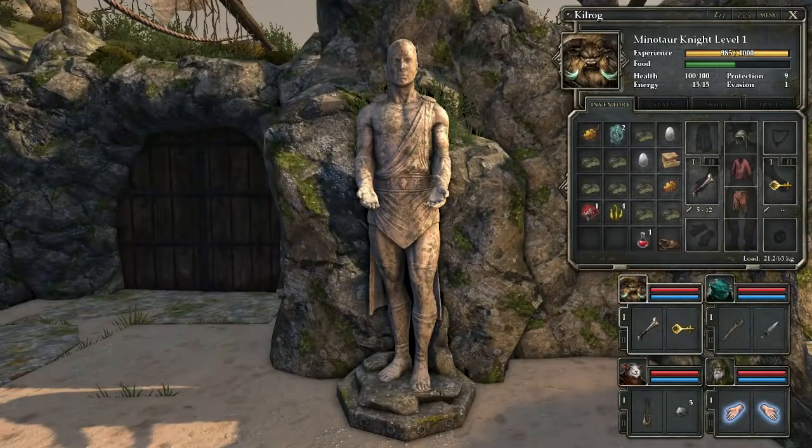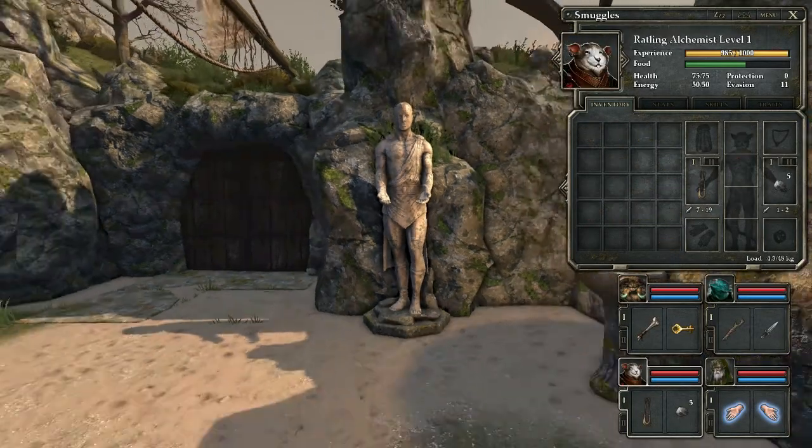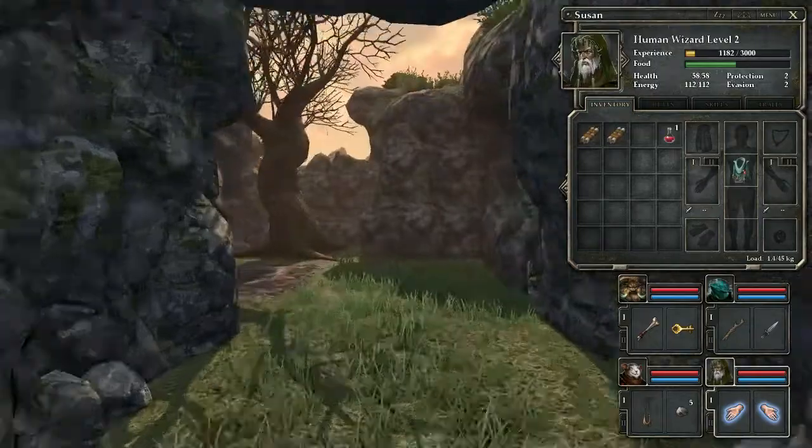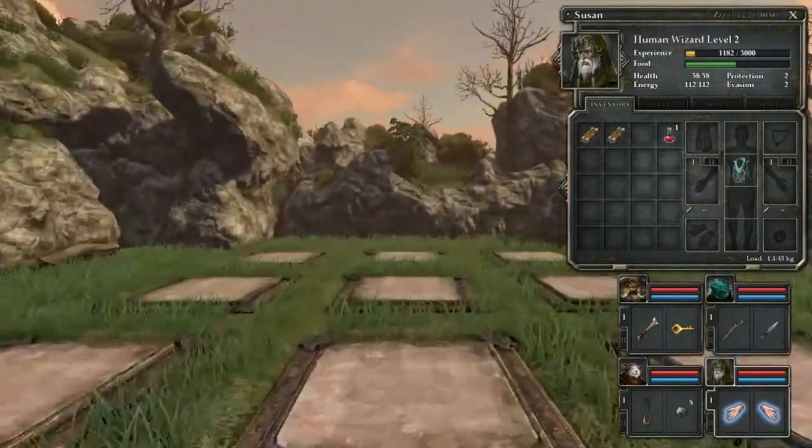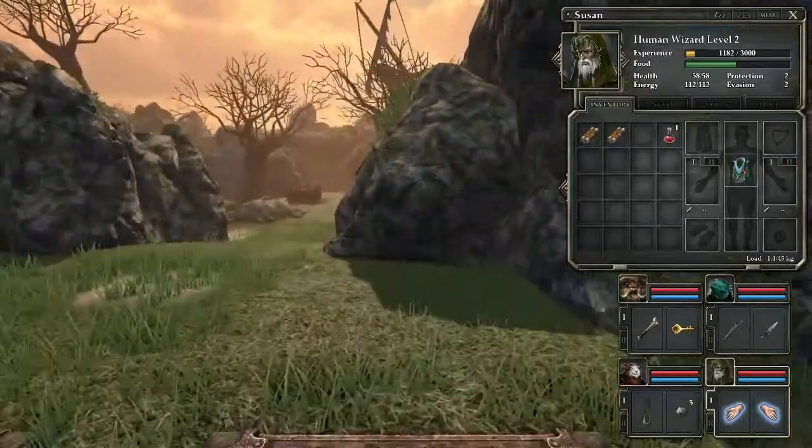Turns out, no, that's actually false. So there's at least a couple of these statues. I think there's one back this direction, but I could be wrong. Essentially, we got a nice little key for our efforts. I think I grabbed the rapier back — nope, I left it on the statue.